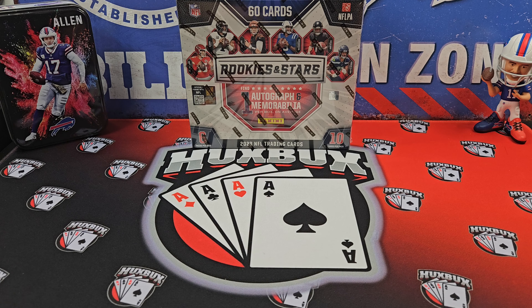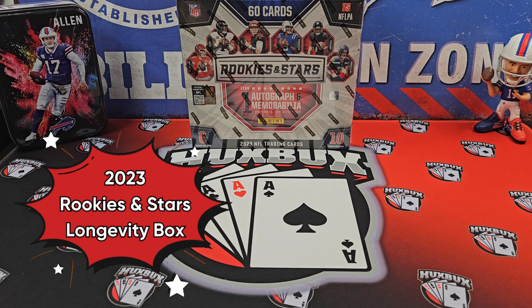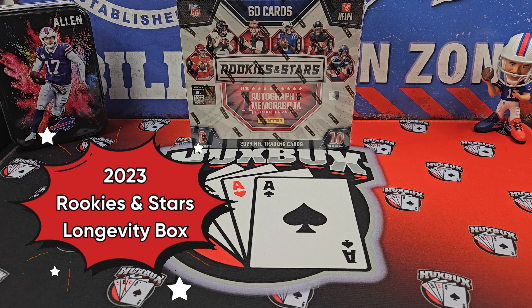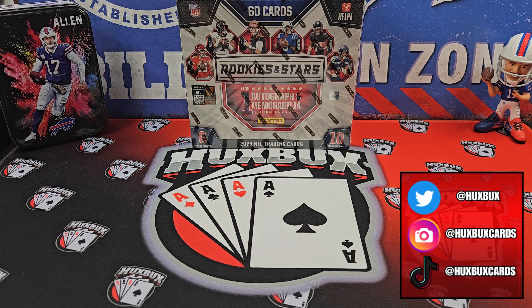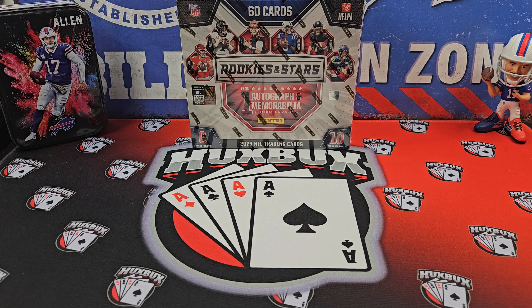Welcome to the channel, everybody. HuxBux here. Today we're checking out the 2023 Rookies and Stars Longevity boxes. We got three of them for you. We got these off of Target's website. Incredibly hard to find, incredibly hard to get. I think they were $49.99 a box, maybe $54.99. You can fact-check me in the comments below.